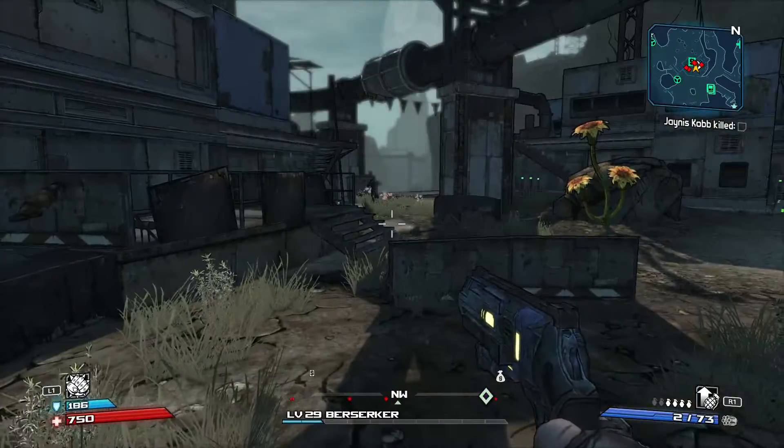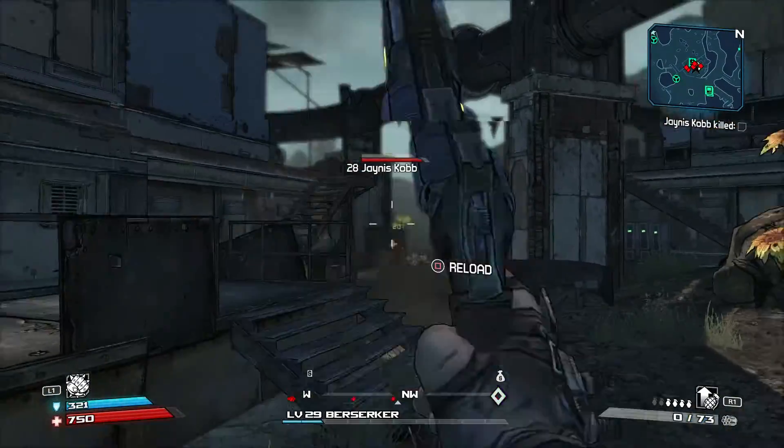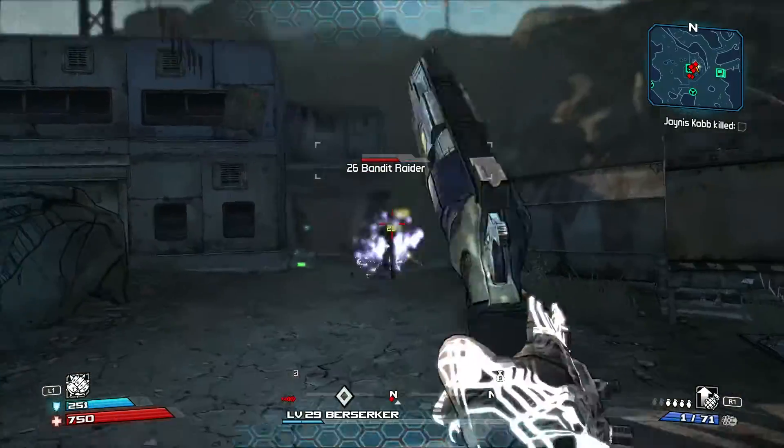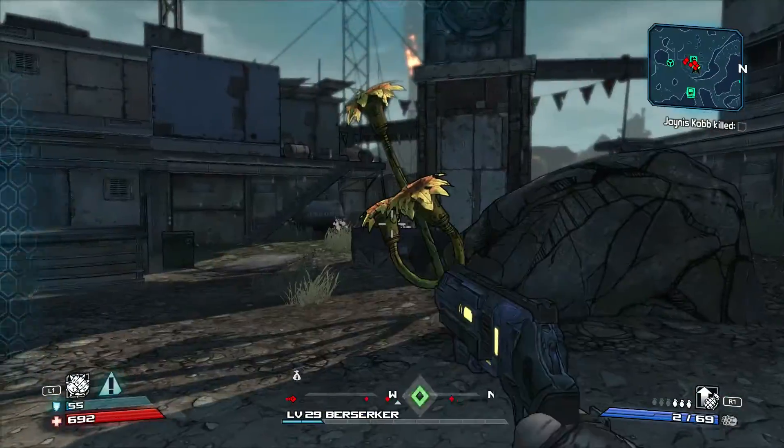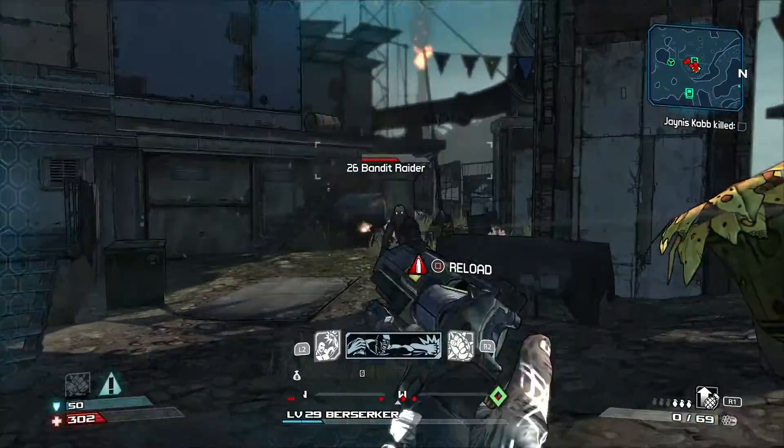Hey guys, welcome back to another video and today we're going back to the next boss in my brick playthrough of Borderlands 1, which is Janus Nub. I decided to use my action skill for this one because I haven't been using it lately, and I decided I'm going to because there's a lot of enemies here and I thought I might die if I try.